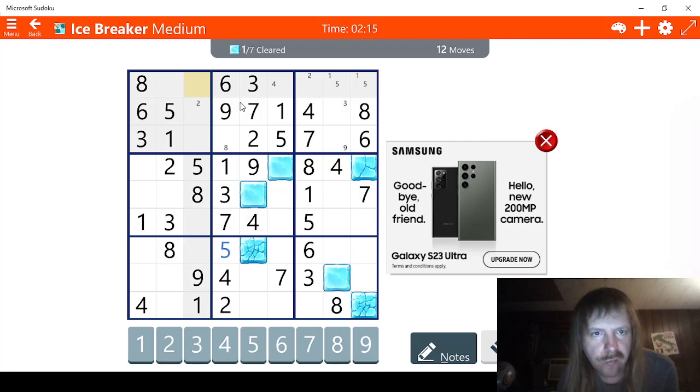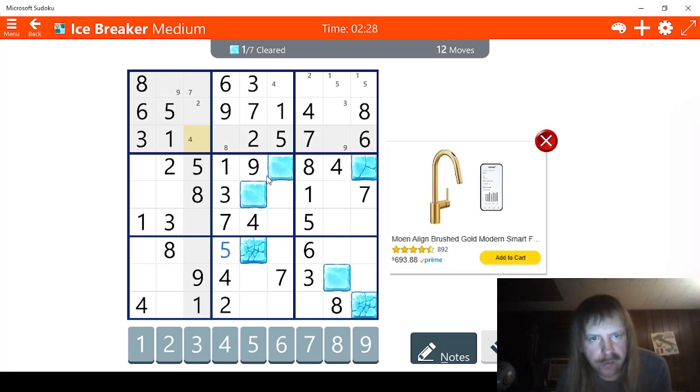We have one, two, three, four, five, six. We're missing seven and nine. That means this has to be a seven right here. And this has to be a nine right here. And that means this has to be a four. So all those are done.